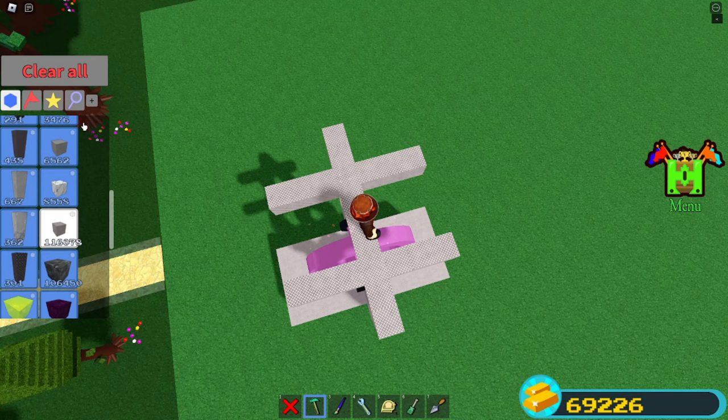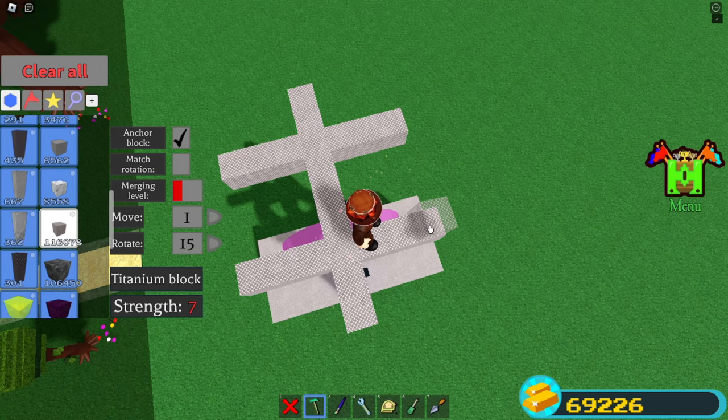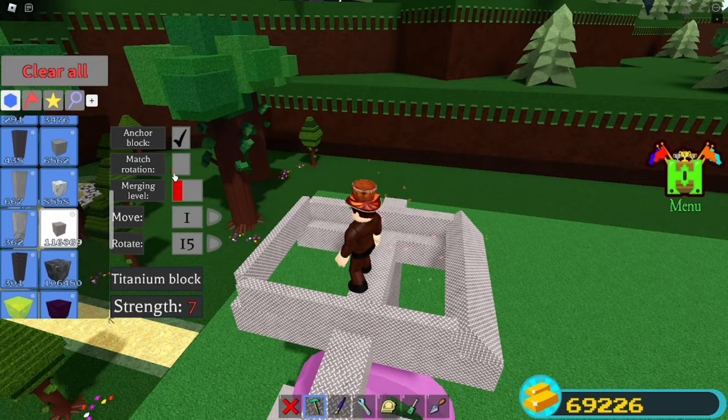Once you're up there, just build it. You don't really have to follow my steps exactly for this part since it's optional how you design the top. So I'm just going to speed through this. Once you're done building your little base station, you can easily put the miniguns on the side if you want.